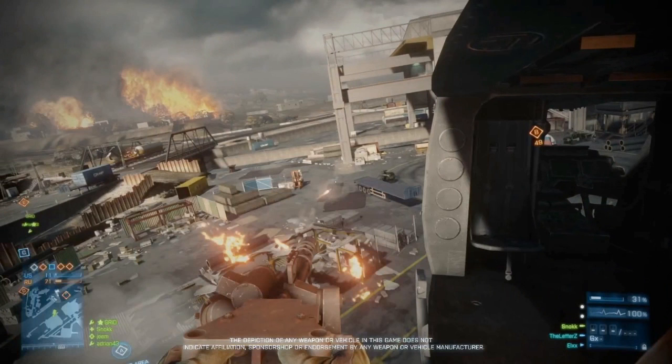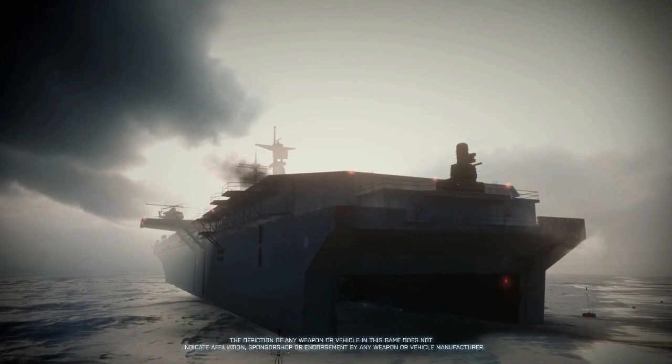Here we get our first glimpse at the gunner seat from a transport helicopter, something we expected but hadn't seen so far — looks quite interesting and powerful. Also interesting: the aircraft carrier on that canal map is going to be the attackers' spawn point. If you're playing Rush as the attackers, you'll spawn on the aircraft carrier and have access to helicopters, boats, and jets. Then you'll use all those vehicles to do a full frontal assault onto the land and start taking out objectives. Sounds like a really fun map.